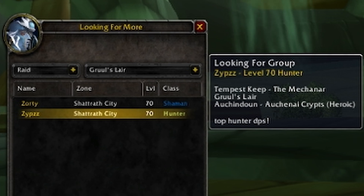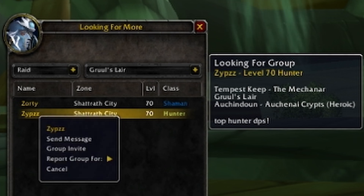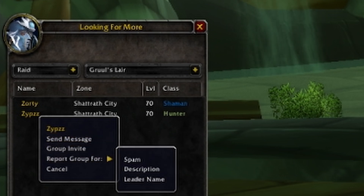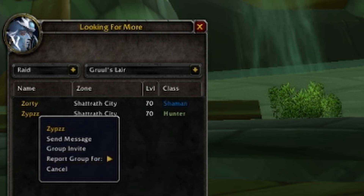Also on this interface, if you see someone that you want to invite to group, you can right-click on their name — send them a message to talk to them before you invite them, or just shoot them a group invite. You can also report messages for spam, or report the description or leader name if someone's trying to sell gold in the LFG tool. I know that happens a lot in Shadowlands, so I'm expecting it to happen a lot in TBC as well once this is available.